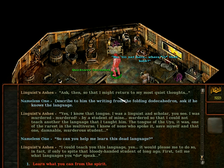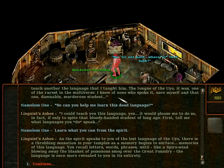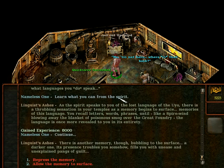Learn what you can from the spirit. As the spirit speaks to you of the lost language Uiho, there is a throbbing sensation in your temples as a memory begins to surface — memories of this language. You recall letters, words, phrases until, like a spire wind blowing away the blanket of poisonous fog from the great foundry, the language is once again revealed to you in its entirety. Journal updated.